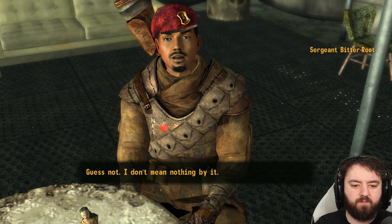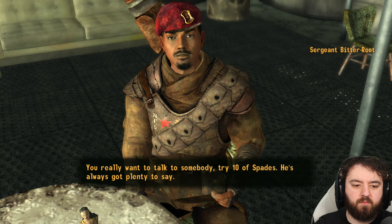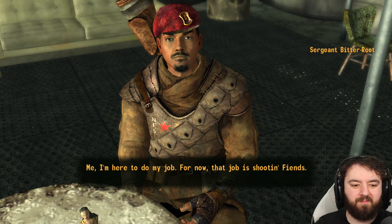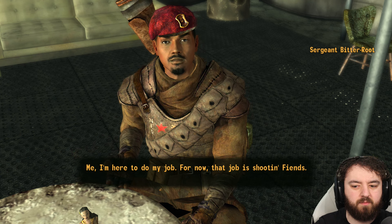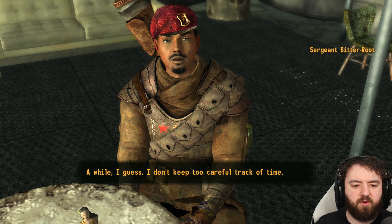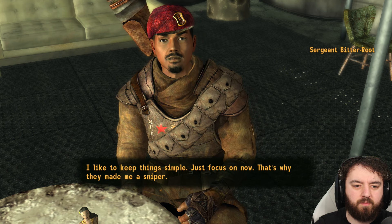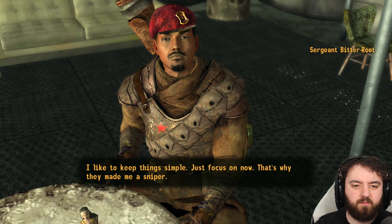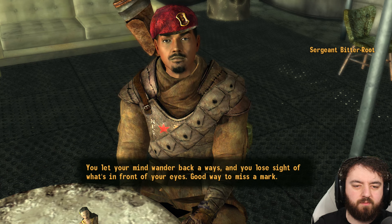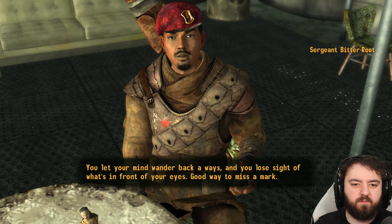Not too friendly, are you? Guess not — I don't mean nothing by it. If you really want to talk to somebody, try Ten of Spades. Me? I'm here to do my job — for now that job is shooting fiends. The writing's really good for this. You let your mind wander back a ways and you lose sight of what's in front of your eyes — good way to miss a mark.